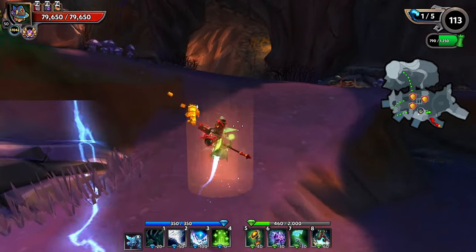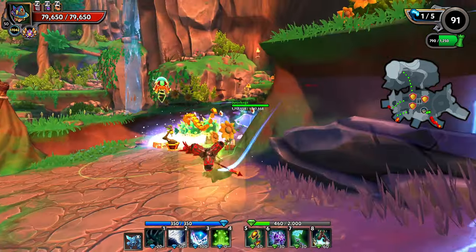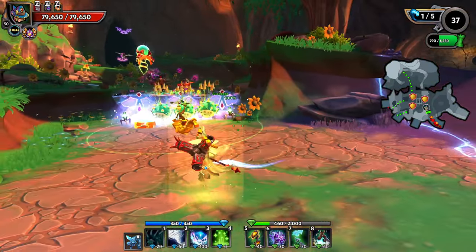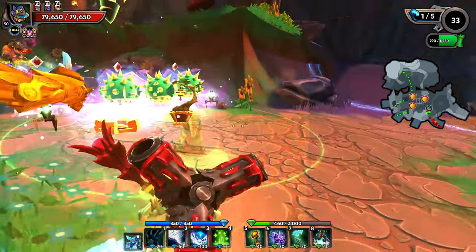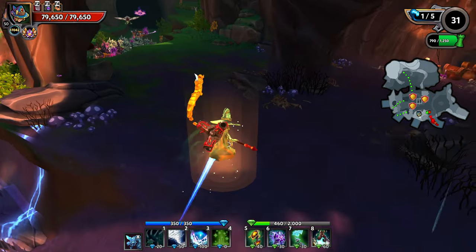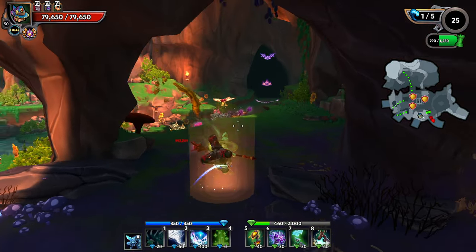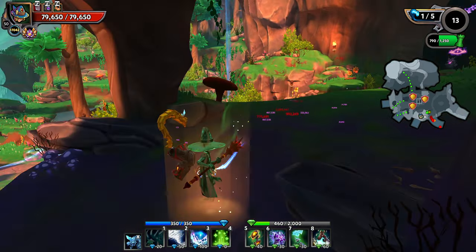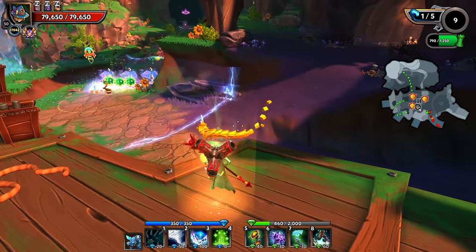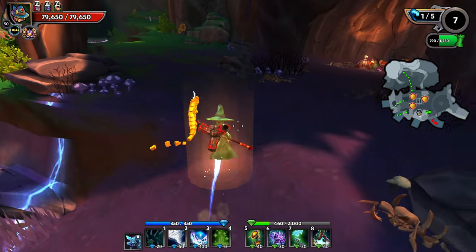The EV is still a solid choice, without a doubt, and has some incredible utility available later in the game. However, it's just no longer the go-to hero. What this means for a brand new player is you can unlock a hero that's going to make your journey a lot easier instead of going to the EV first. The EV for a brand new player completely trivialized Chaos 6, making it a no-brainer to get through.